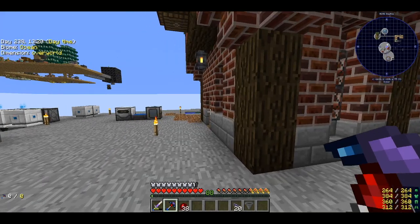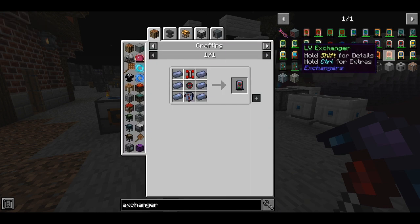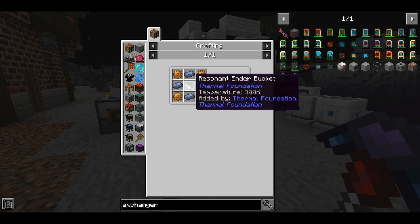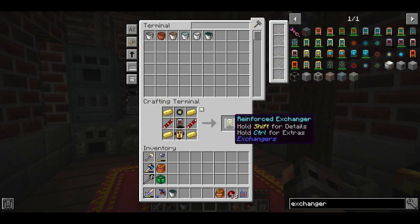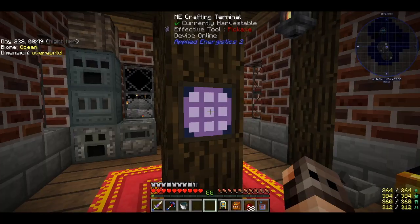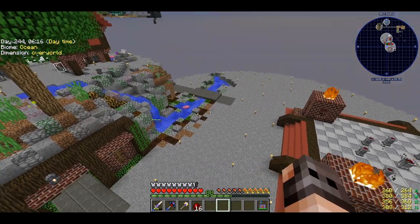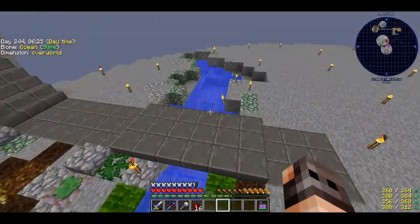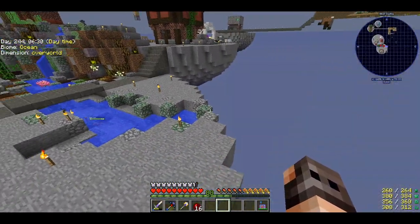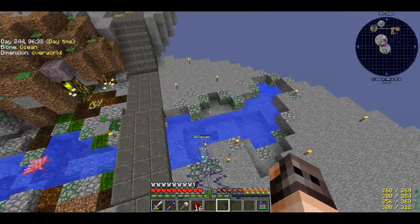Since we still have some time, I want to make an exchanger for decorations; it requires a bucket of resonant ender but we can make it easily. I made a river to break up the flat ground, but now we have guardians spawning. We're in an ocean biome but not in an ocean monument and we're at Y-level 74 — they should not spawn. Maybe it's from Quark; I can just turn it off.